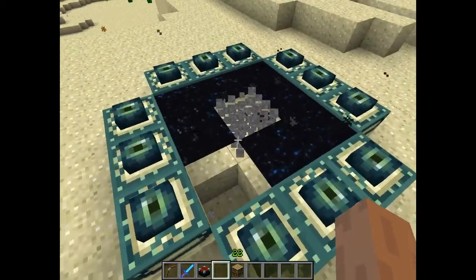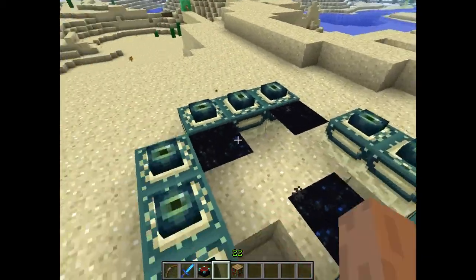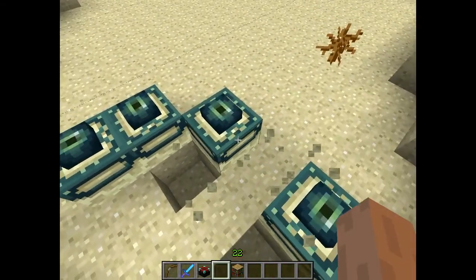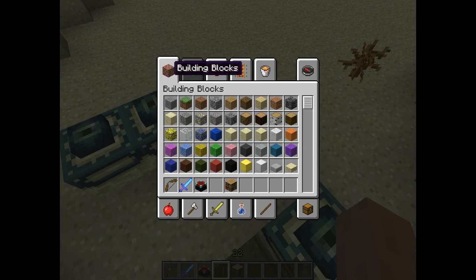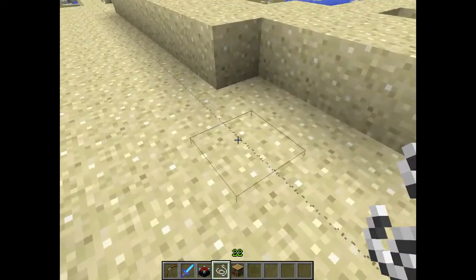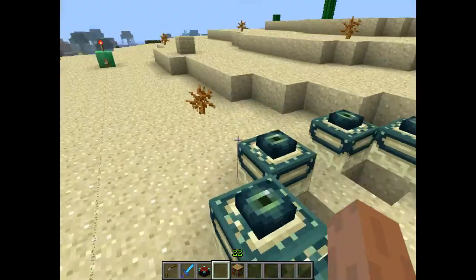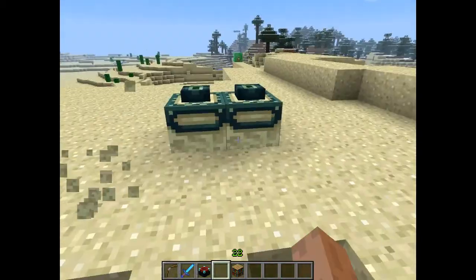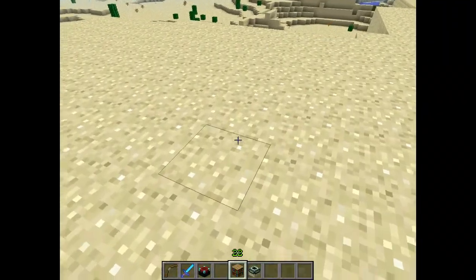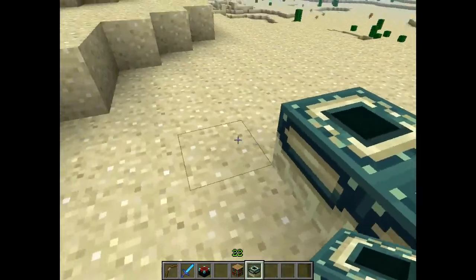I'm just gonna destroy this. Okay, so before in creative mode, you could obtain one of these blocks. You could obtain them by using the pick block thing — you know, the thing that when you press the center mouse wheel, it picks it up. Well, now you can't do that anymore, but instead there are decorations and portal. You can make a portal with it, of course.